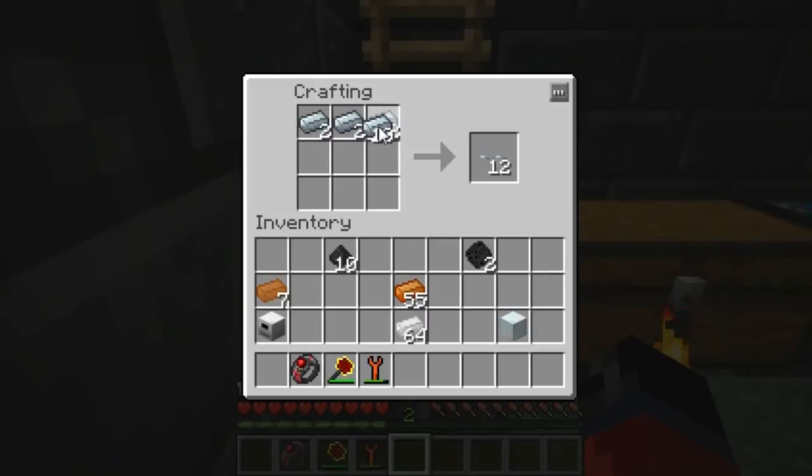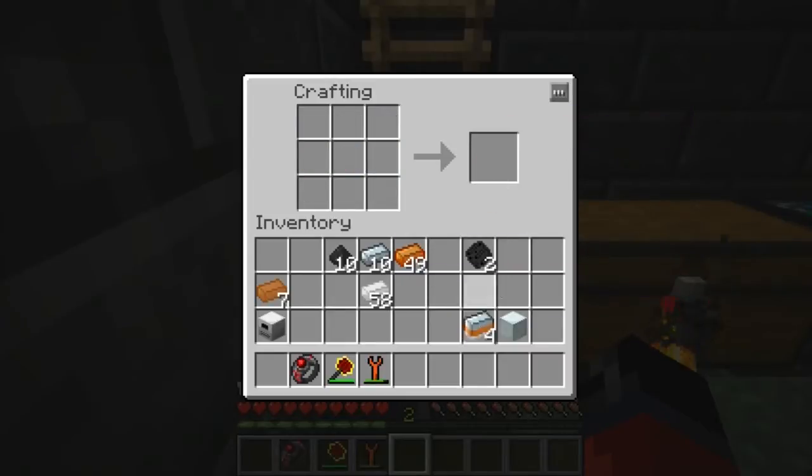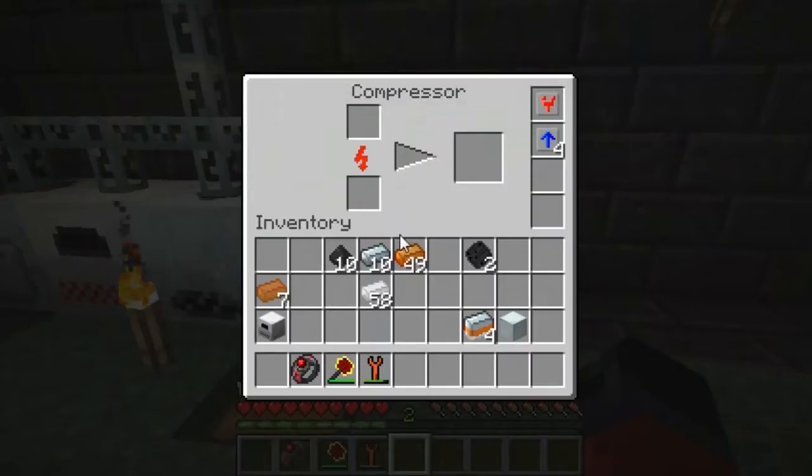We also have to make mixed metal ingots. We do that by placing refined iron in the top row, bronze in the second row, and tin in the third row. Then we have to run over to the compressor, stick it in there, and wait for the process to finish running.